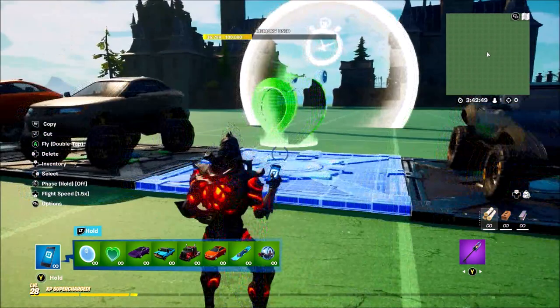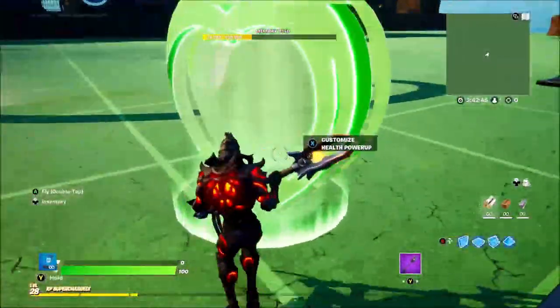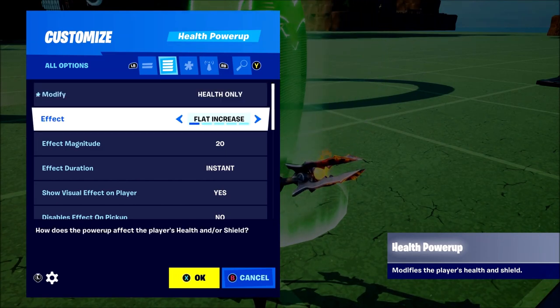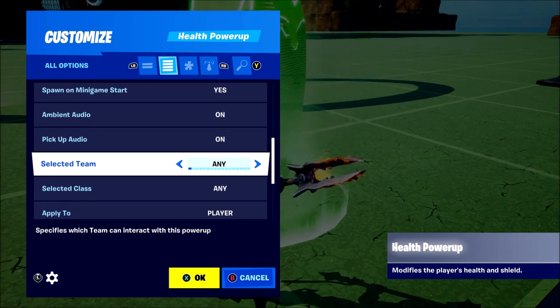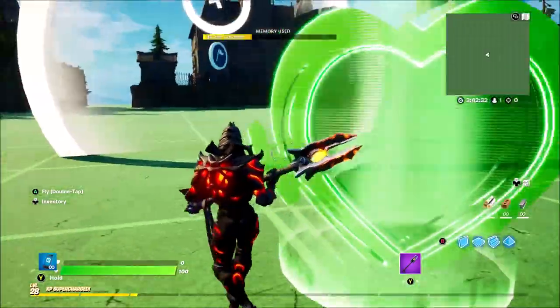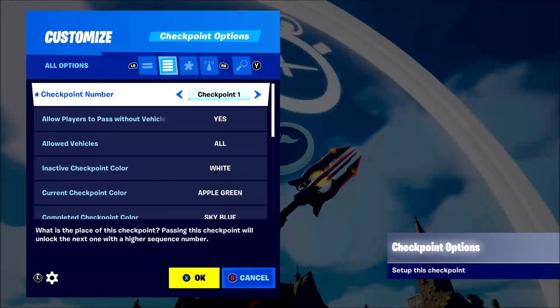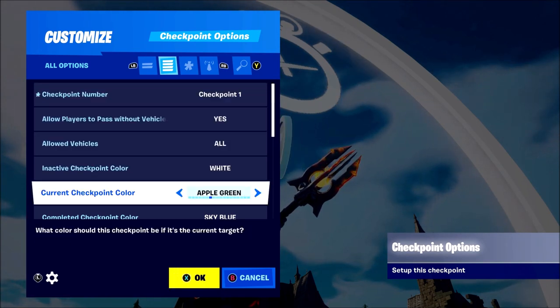Moving on to the next two devices — we have a Health Device. As you can see here, the Health Power Up can give you health and shield, and you can also change settings like pickup audio and which players it applies to.